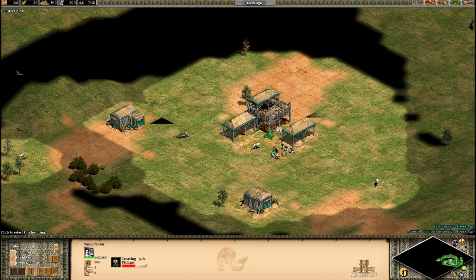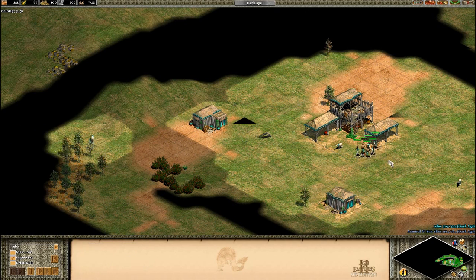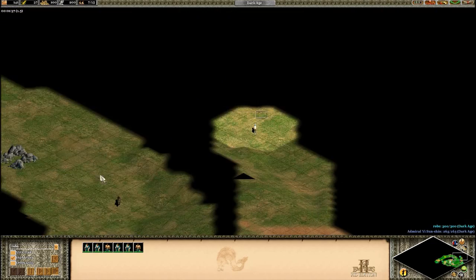So we'll just go to the build order now for the initial bit. We've got six on sheep, and then we're going to send our next four villagers to wood, and they're going to build a lumber camp when they get there. Pretty basic stuff so far.